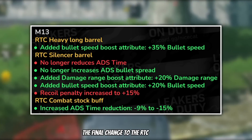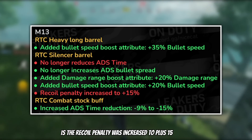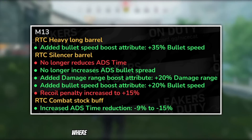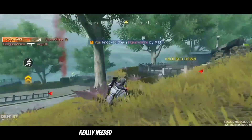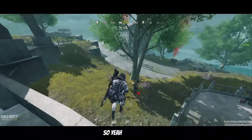The final change to the RTC silencer is the recoil penalty was increased to plus 15%. The final change for the M13 is a buff to the RTC combat stock, where they increased the ADS time reduction. Overall, I don't think the M13 really needed to be buffed or adjusted, but I don't also really mind it.